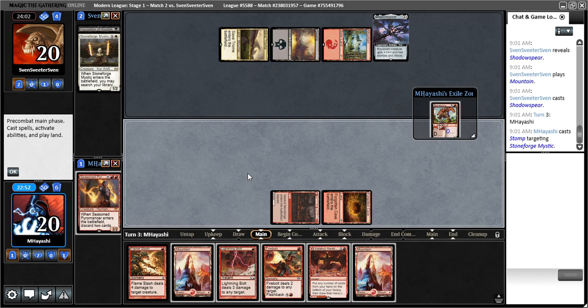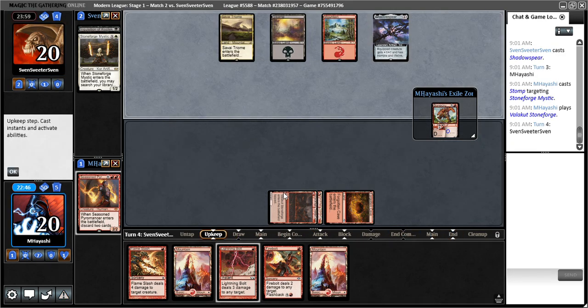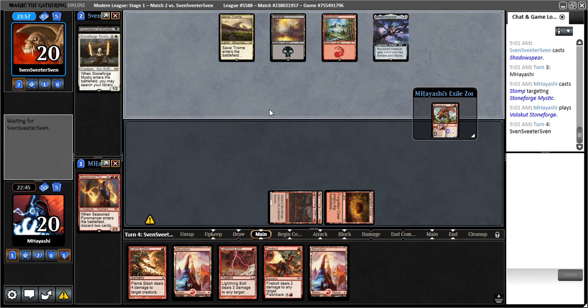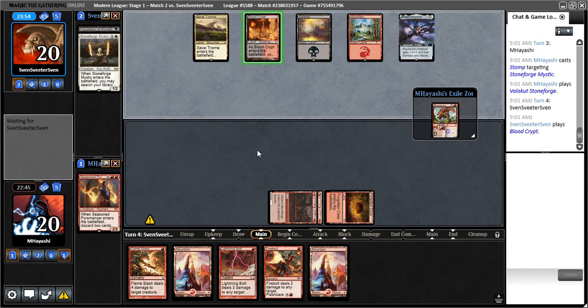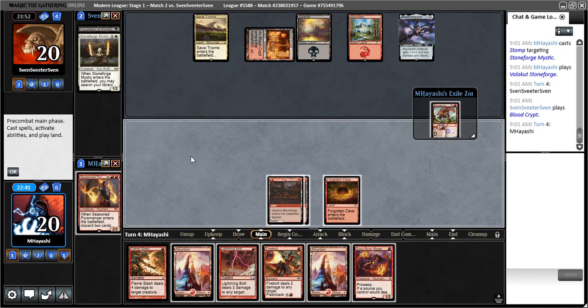The question is whether to play Valakut tapped or not. I actually do think Flame Slash is going to come in handy, so this could be wrong, but I'll play Valakut tapped. There's always a surprising amount of decisions here. Since I played Valakut tapped, I'm kind of regretting not cycling Forgotten Cave, but obviously I didn't know they'd draw this fourth land and we want the Flame Slash to deal with the Batterskull.